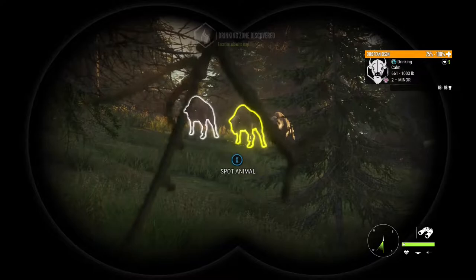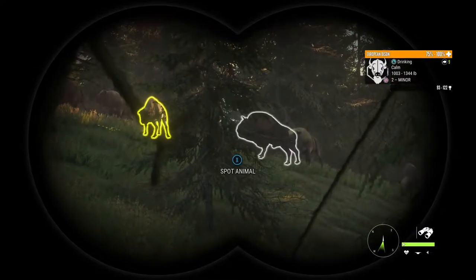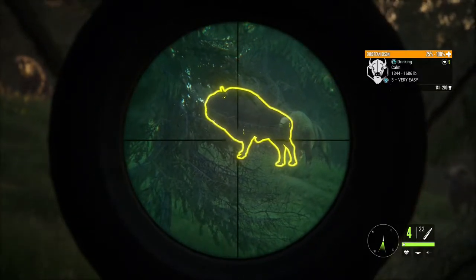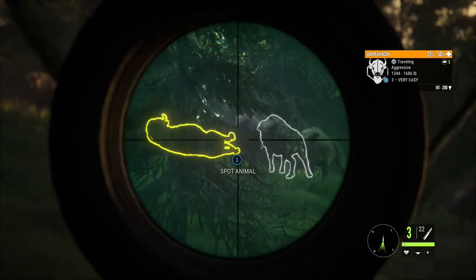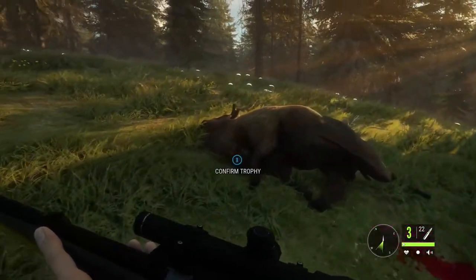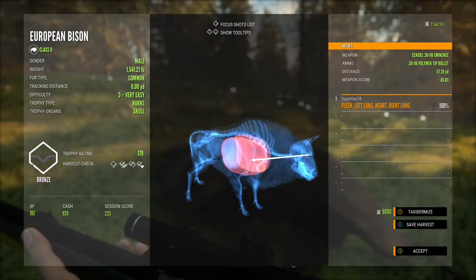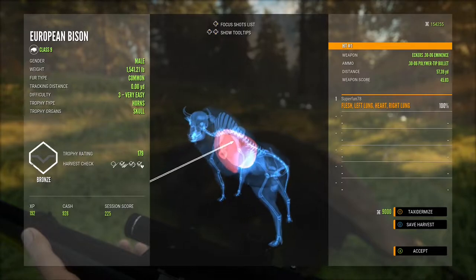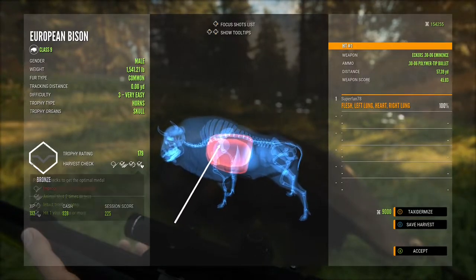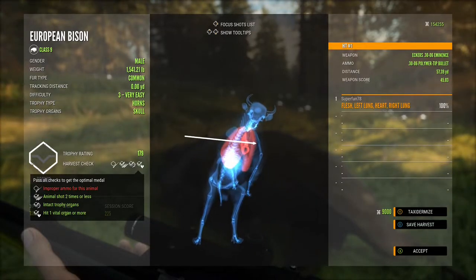Bison have pretty poor eyesight but they can smell you from long distances, so be mindful of wind direction. As you can see, the 30-06 has enough power but I don't get the full trophy score because the ammo is not designated for class 9. So if this were a diamond bison, the trophy score would drop down to gold because I used the wrong ammo. I still don't have enough rifle XP to get the 300 rifle, which is what I was saving up for. All I can get now is a 7mm rifle, and that will do just fine for now since I can use it for all the species of deer on this reserve as well.